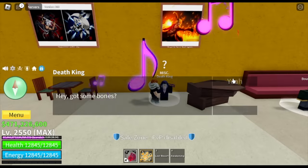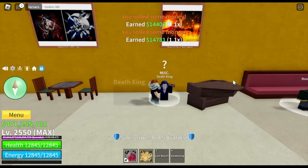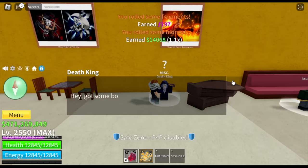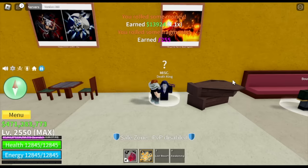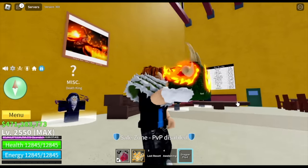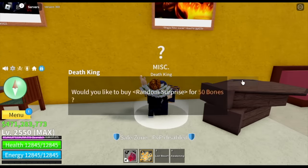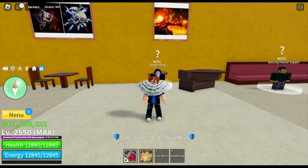If you're going to do Death King, just stay in the third sea. Check the reward — in the second sea you get around 13,000 to 14,000 Bellies per spin. You can only spin 10 times, so 140,000 if you're lucky. We actually got a Dragon Fruit here. These are the only ways to grind money in the second sea. Now let's check the third sea.